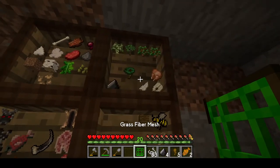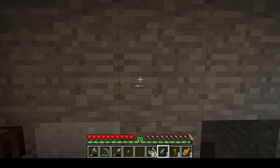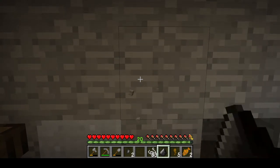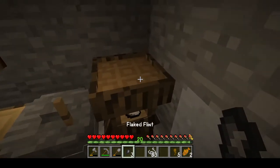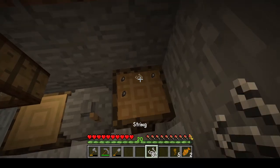Now that we've got the flint, we just go over to the wall, flake it off, and then get the work blade made up. We need four pieces of string.